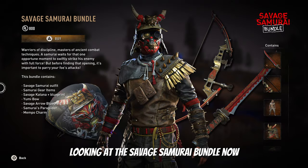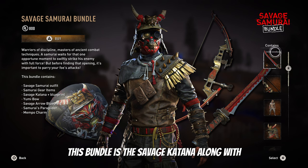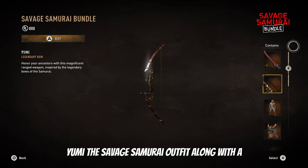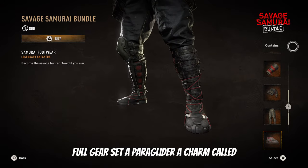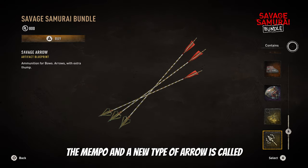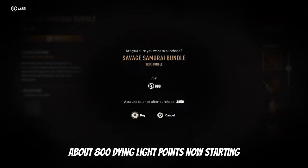Today we're going to be looking at the Savage Samurai bundle. Now this is a pretty big bundle — you get quite a lot for your money. The first thing in this bundle is the Savage Katana along with its blueprint. Next up we have a bow called Yuumi, the Savage Samurai outfit along with a full gear set, a paraglider, a charm called the Mempo, and a new type of arrows called the Savage Arrows. All this will cost you about 800 Dying Light points.